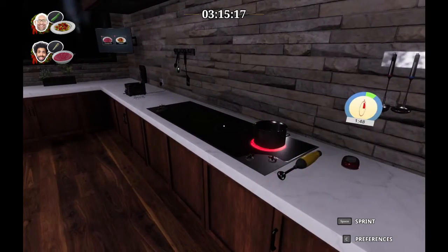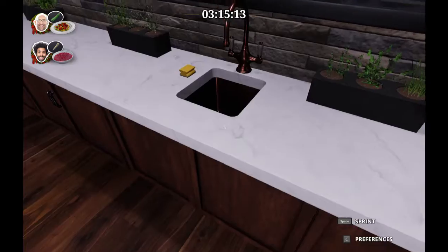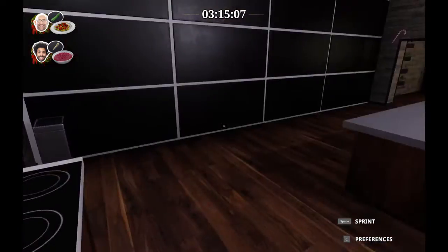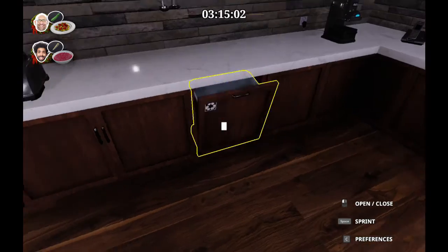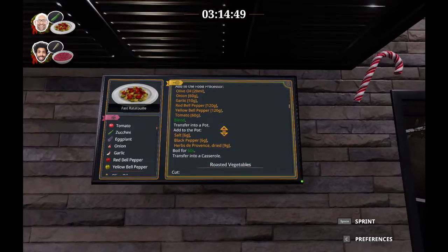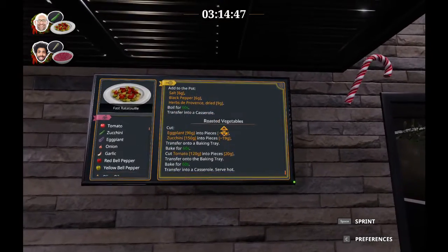That's a really cool stove. This is such a nifty kitchen. While that cooks, I'm just going on a quick tour: counter, counter, sink, fun fry thingies, awesome stove, hot plate or counter, recycling bin, pantry, dining room. Now we have to figure out how to make this fast ratatouille.